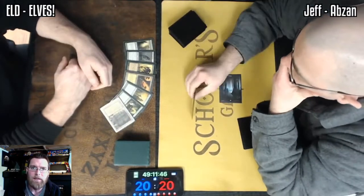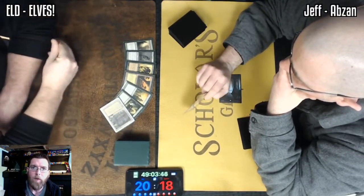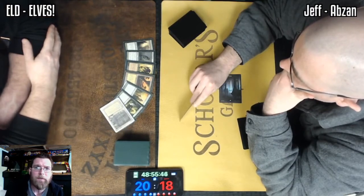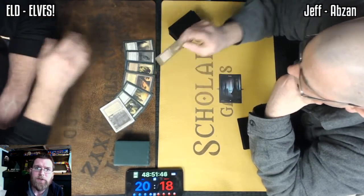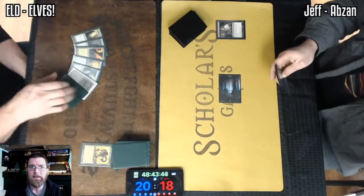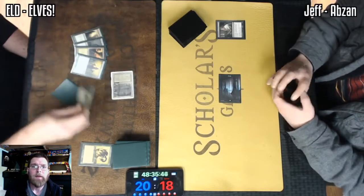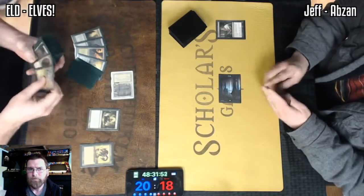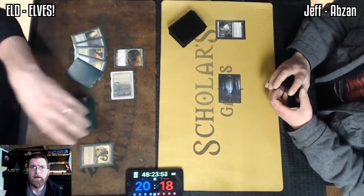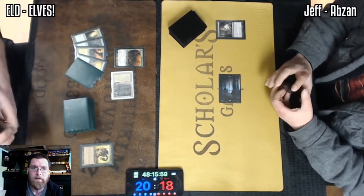Starting out with a Thoughtseize, another staple of the deck — that discard allows you to figure out what lines you want to take and also slows down your opponent. It looks like here we've got Green Sun's Zenith, Elvish Visionary, Nettle Sentinel, Wirewood Symbiote, and Craterhoof. Taking the Symbiote, kind of indicating that he may have a bunch of creature removal, making this hand keepable. We're just going to plow forward and get that Dryad Arbor — the deck's so much better having three or more mana on the second turn.